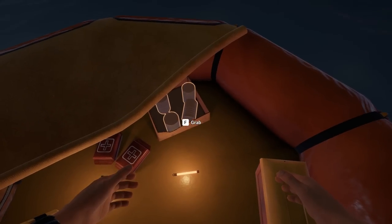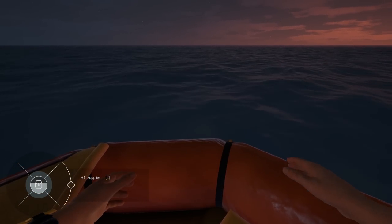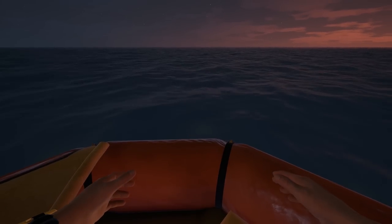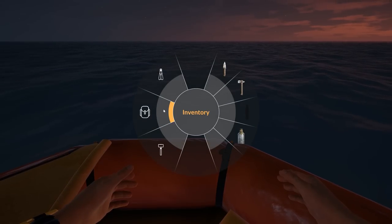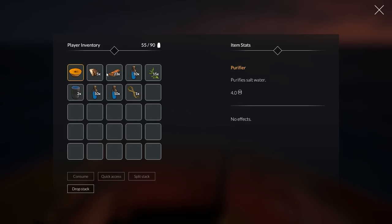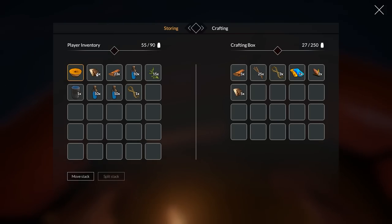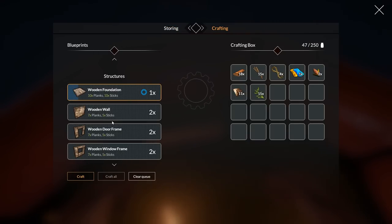There you go — that's interesting. When I was down below and broke up one of those crates I got some supplies. We're getting metal from it which is awesome. We'll throw this stuff in here. I've got some seaweed as well — we'll talk about that later. Let's go to the crafting menu and make a foundation.